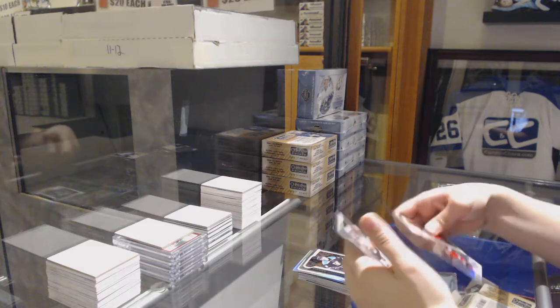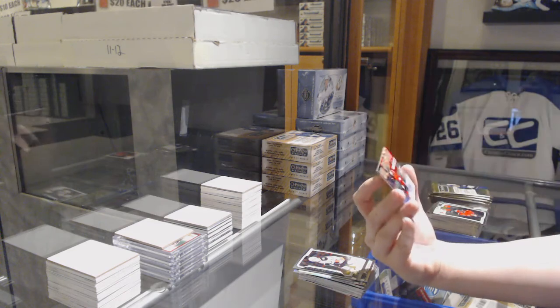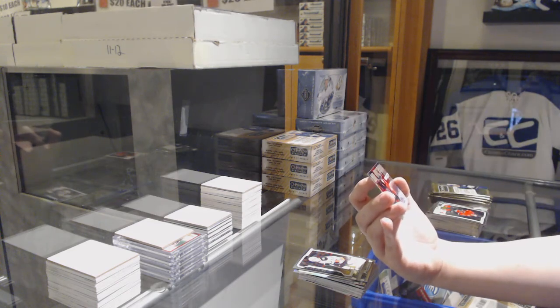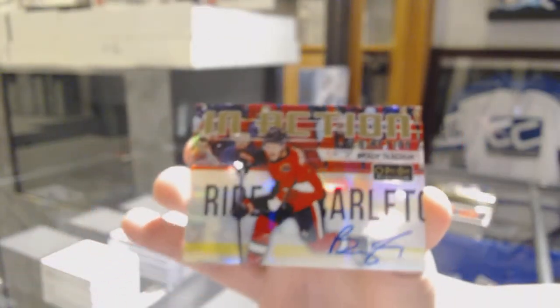Oh, cool. I think these are pretty rare. Rookie of Maxime Comtois for the Ducks and an In-Action Rainbow Auto for the Ottawa Senators — Brady Tkachuk.